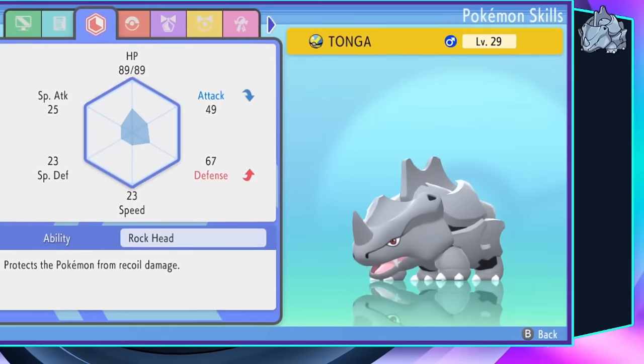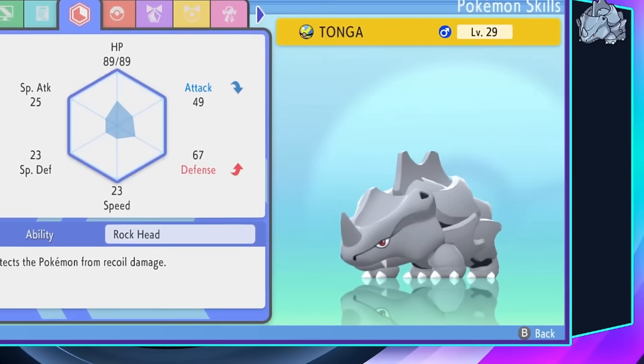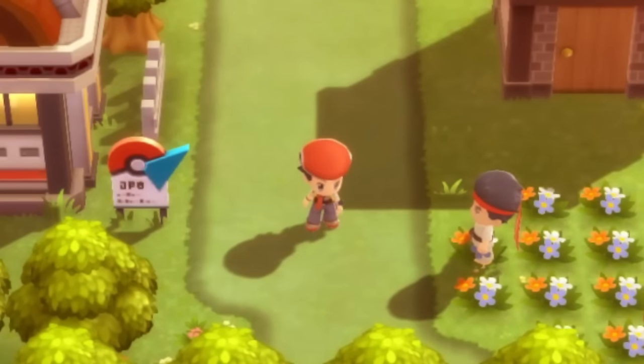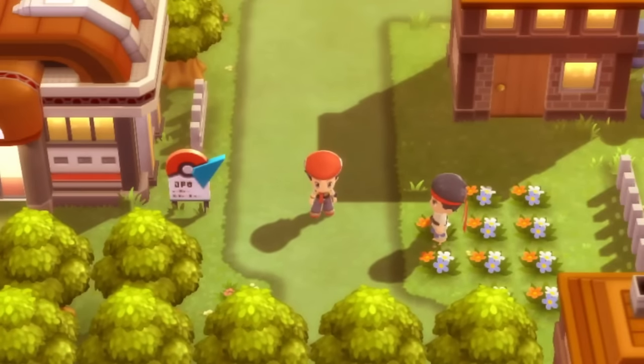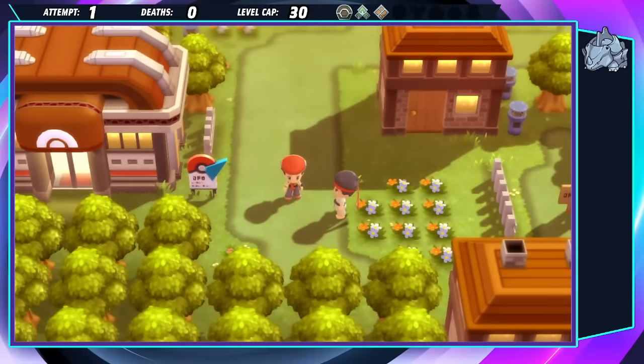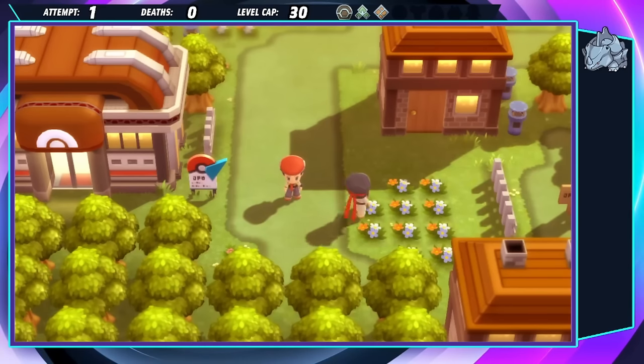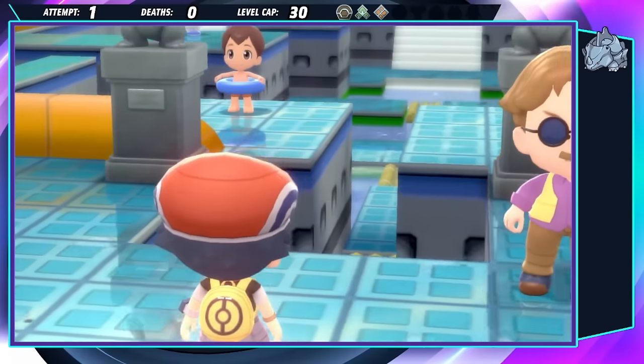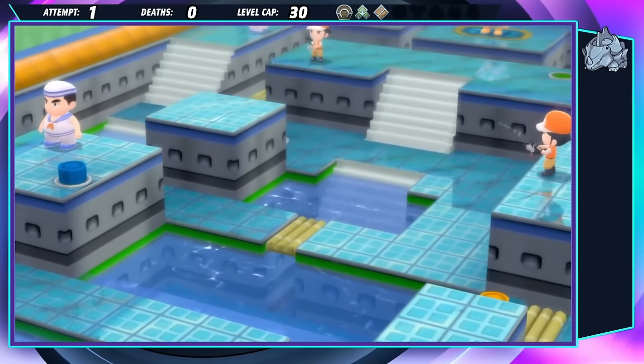The odds are stacked infinitely against Tonga and I, and I considered resetting here. But this is the kind of stuff Nuzlockes are made of. I didn't start this challenge to have an easy time. I did it so that my ragtag team of Cave Dwellers could achieve what no one else has ever before. It might be a losing battle, but it's ours to have. Let's do this, Tonga.